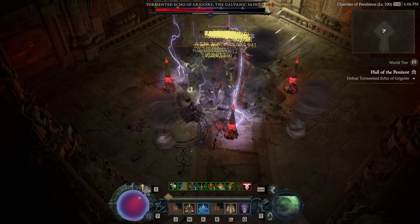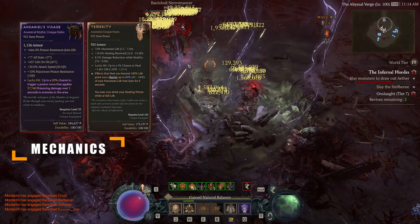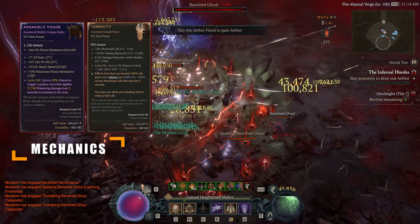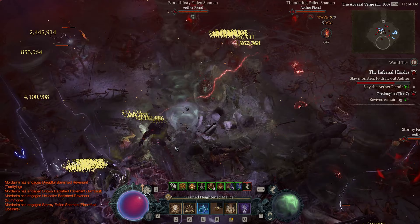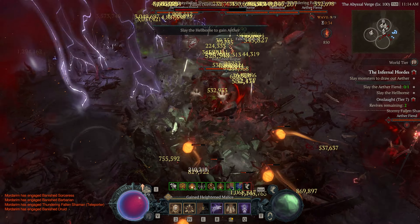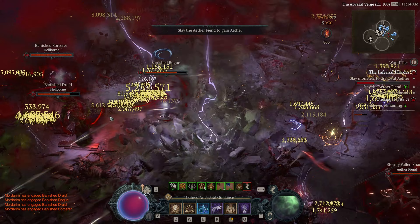In today's video, I want to show you the Immortal Doomstorm Druid build. It is based on Andarios and Temerity to generate an immense amount of barrier on top of your already stacked health pool. The biggest two problems I had with all the variations of Doomstorm were its missing spirit per second and squishiness, which leads to some unpleasant encounters with death.